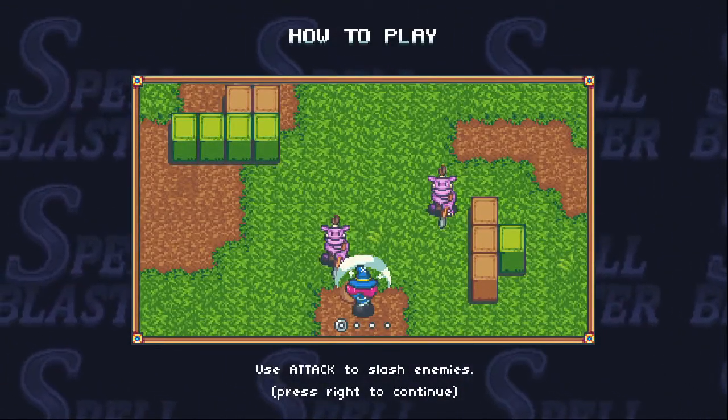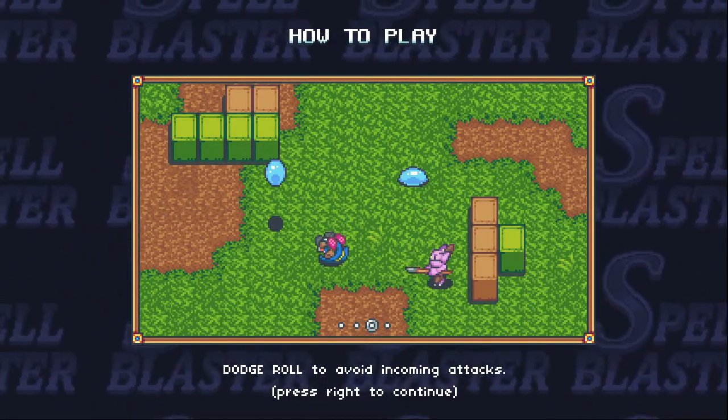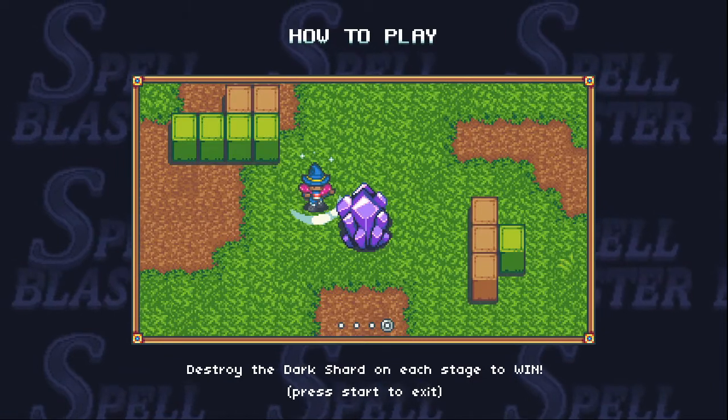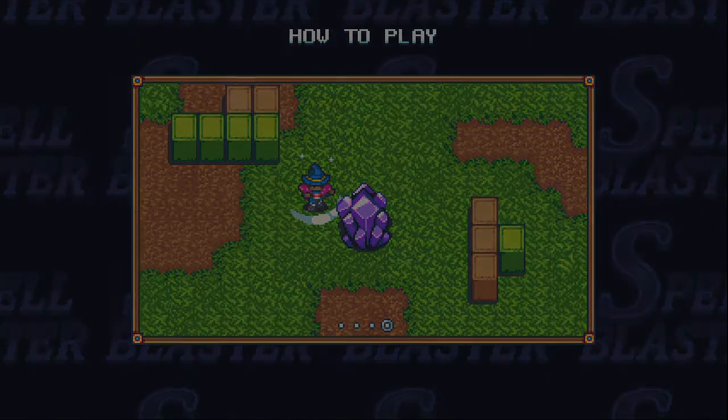We got an attack prompt — press right to continue. So we got attack, a spell, and then we can do a dodge roll as well. We need to destroy the dark shards on each stage to win. Interesting — let's go.